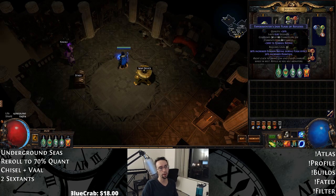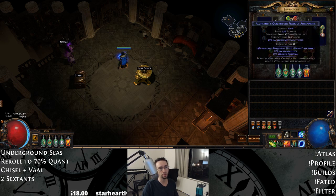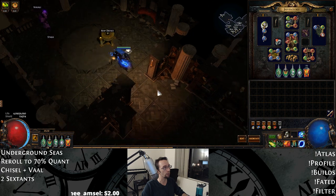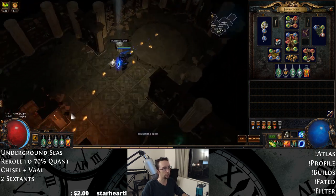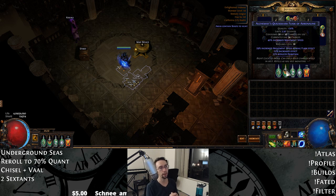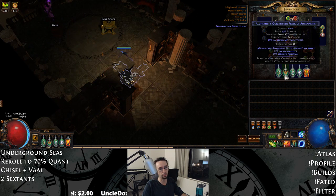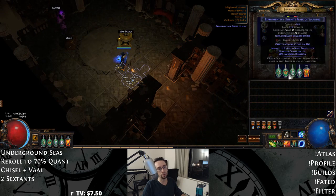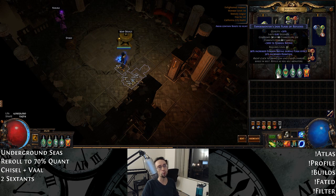For the flask setup, I prefer Experimenters on most of my flasks. The exception is the Alchemist Quicksilver. Since we are a Pathfinder, we're able to get away with the Alchemist Quicksilver because our flasks still last for 4 to 5 seconds and that gives us quite a bit of move speed. It's sort of unique to Pathfinder. If I were a Raider or Deadeye, I wouldn't be comfortable with Alchemist. With Pathfinder you also get that nice flask charge regen every few seconds. Everywhere else use Experimenters. You want an Evasion roll on your Jade flask.